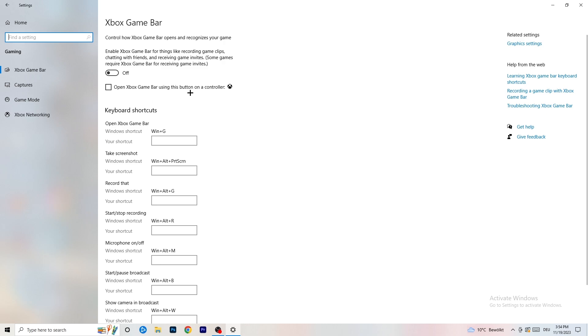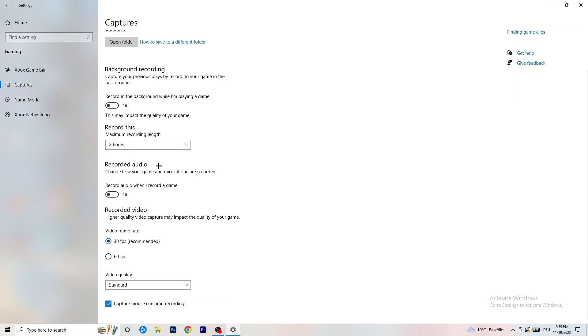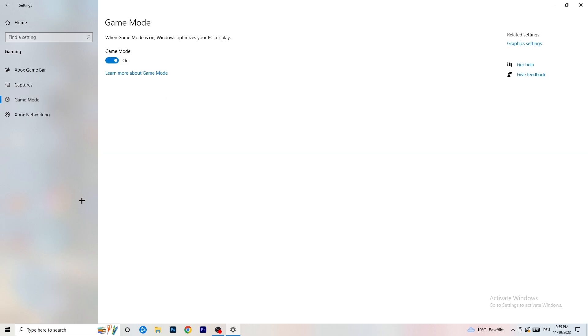After turning off the Xbox Game Bar, click into 'Captures' on the left side. Go to 'Background recording' and turn off 'Record in the background while I'm playing a game'. If you want to record, use proper software like OBS — don't use Windows background recording as it takes a lot of performance and can cause your game not to launch. Then go to 'Game Mode' and check whether it works better on or off for your specific PC.